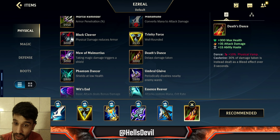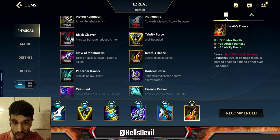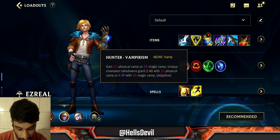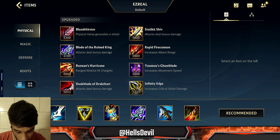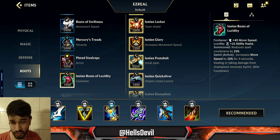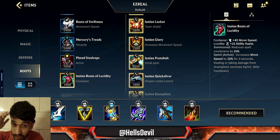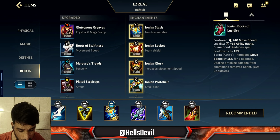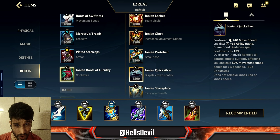Serylda's Grudge becomes your fourth item. For the last item, don't go Guardian Angel — I feel it's unnecessary on Ezreal. Death's Dance gives you so much physical vamp and tankiness, allowing you to continuously fight while healing up the damage you take. With my build you'll have around 28% lifesteal, so just keep damaging the enemy and you'll heal up hard.